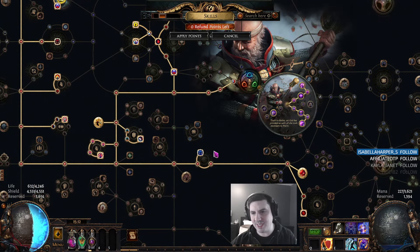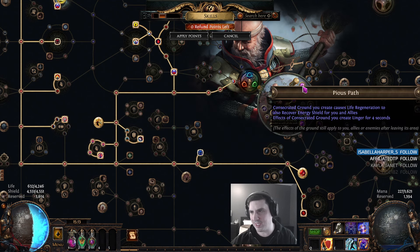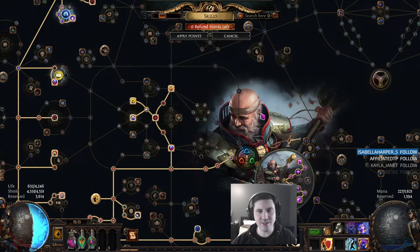I've also made a slight change — I bought the Forbidden Flame and Flesh jewels for Instruments of Virtue. So I specced into that, and I'll have lingering regen instead through my maps. So that's great.